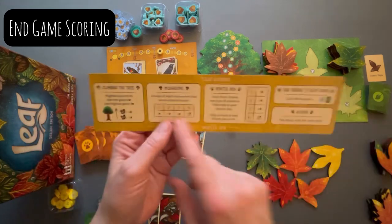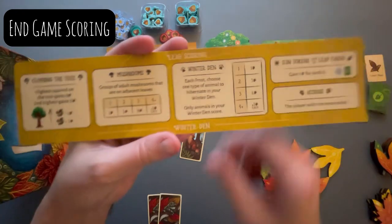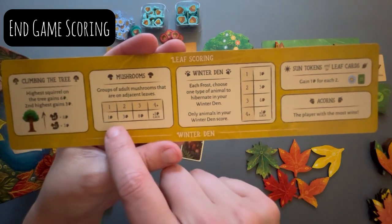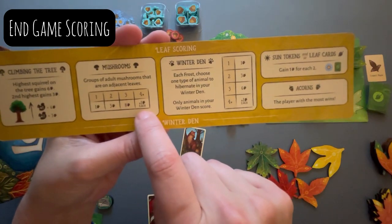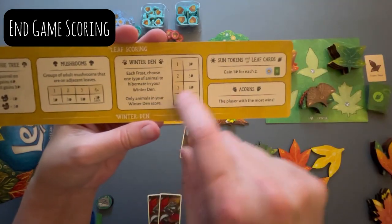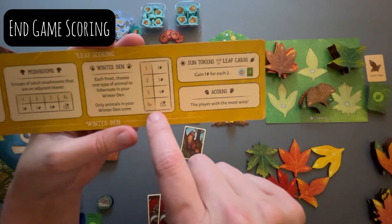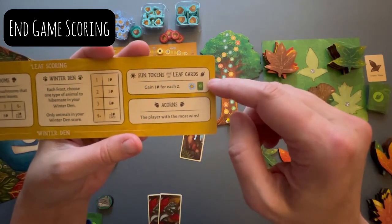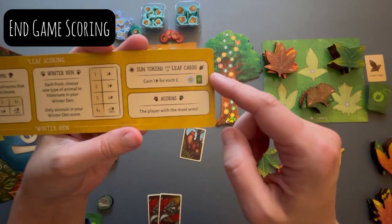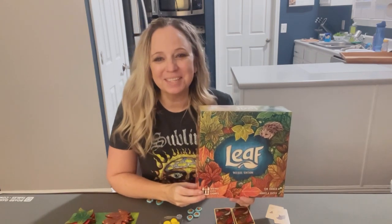End game scoring is very simple and laid out on the back of the helper sheet. The highest squirrel on the tree gets six acorns; the second highest gets three. For mushrooms, every group of adjacent adult mushrooms scores — one is one point, two is three, three is eight, and four is nine, then plus one for each beyond that. For the winter den, one type of animal scores one; two scores three; three scores six; four scores seven; five scores eight. You also get points for extra sun tokens and leaf cards — for every two, you get one acorn. The player with the most acorns wins. It's a very simple game to set up and play and still a lot of fun — I hope this shows you everything you need to know about Leaf. See you next time!